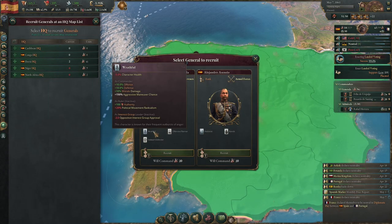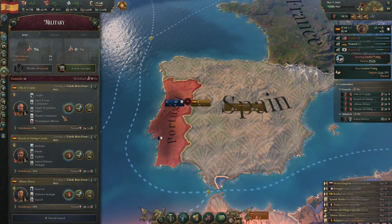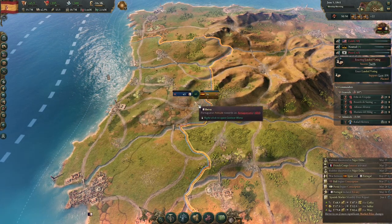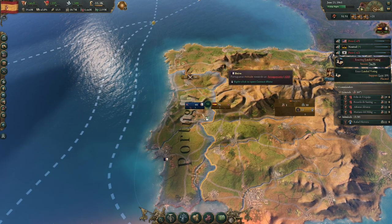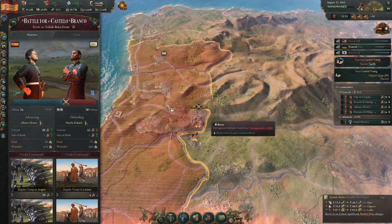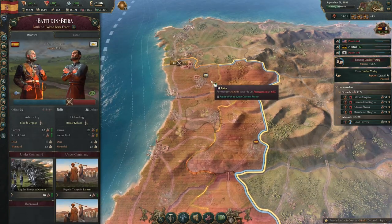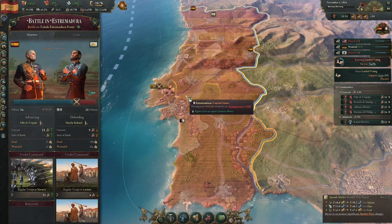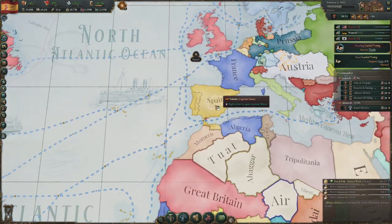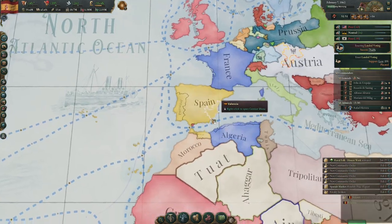We might be able to puppet Portugal - this is actually working out. We have medical aid so we should be all right. I'm winning against the Persians even though I was worried for a moment - their lines are deteriorating. Another battle here - we're winning again against the Persians. Another battle for Lisbon and I'm winning that too. Oh yes, they're agreeing to it - let's go! I've puppeted Portugal!